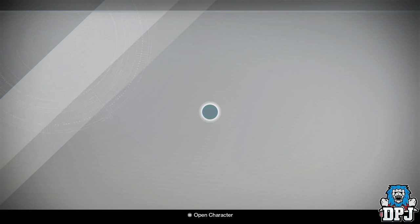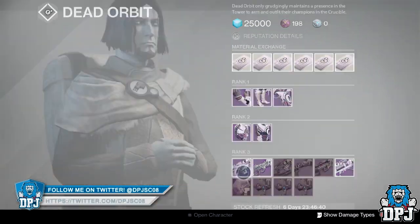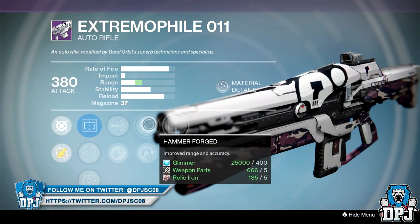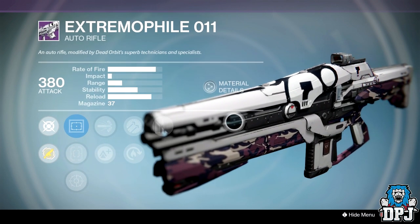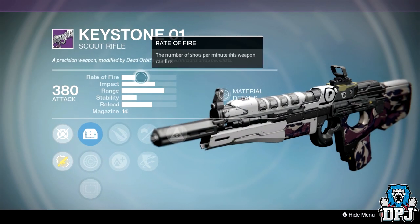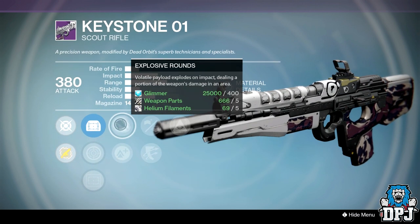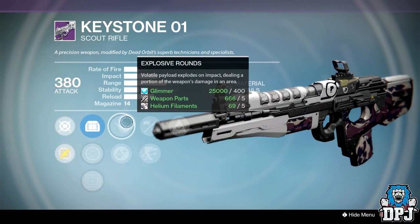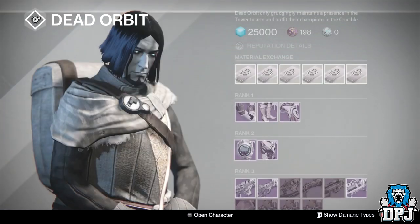This week at Dead Orbit, to be honest, there's nothing really worth spending your marks on weapon-wise. The Extremophile 0-1-1 has Glass Half-Full, Hammer Forged, Hot Swap, High Calibre, and Lightweight — nothing great. It needs stability and it hasn't got it. The Keystone was a decent roll last week, but this thing bounces pretty bad. We've got Hidden Hand, Small Bore, Outlaw, and Explosive Rounds — a decent PvE roll but not for PvP. Nothing great here.